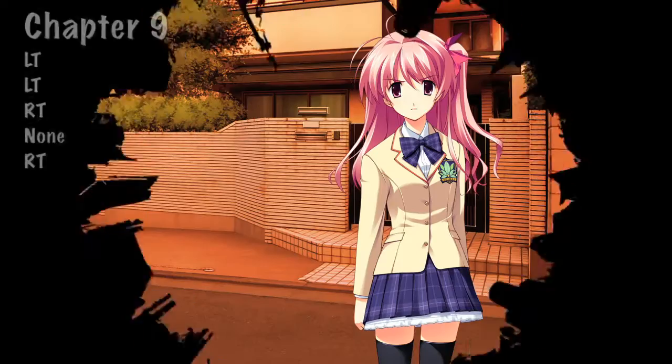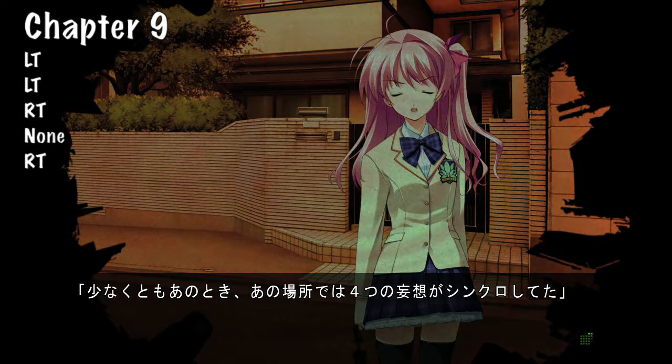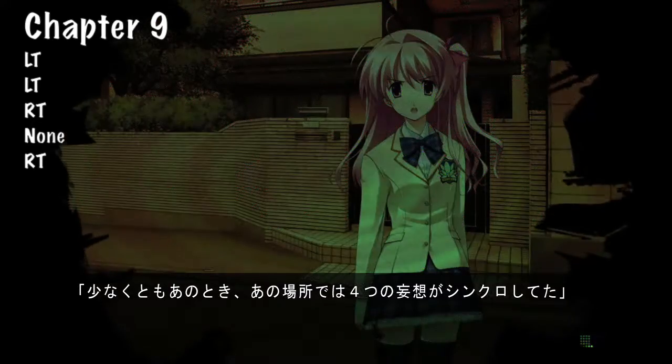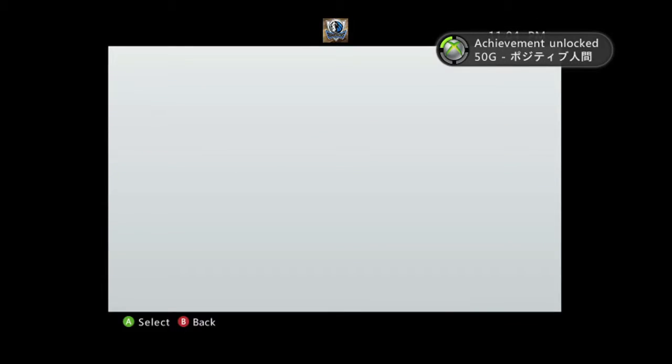Once you have all that done, load up chapter 9 using the chapter select. You just need to make the decisions: left trigger, left trigger, right trigger, a neutral decision, and then a right trigger. That should get you all the choices you need if you've played all the other playthroughs.